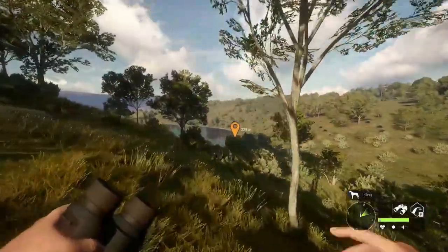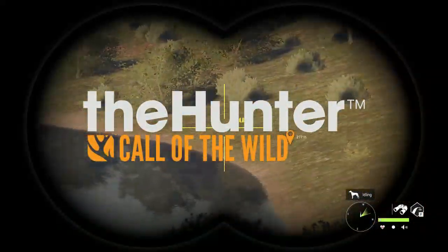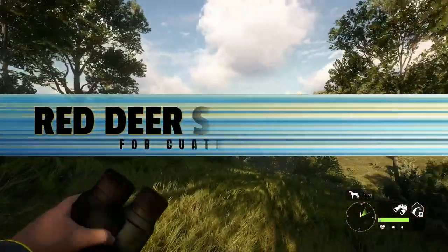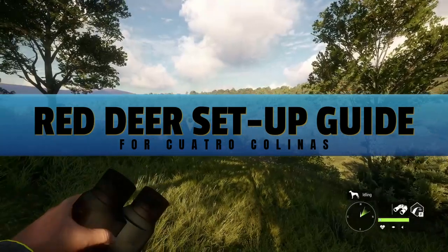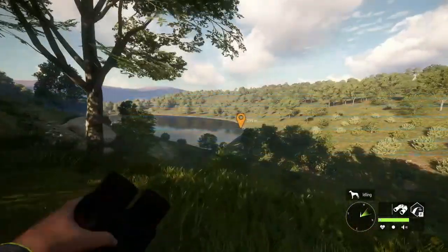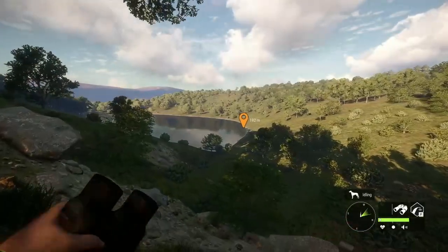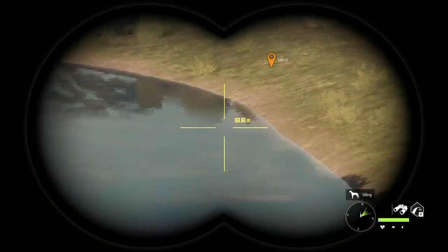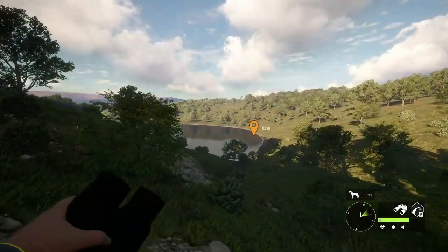Hey guys, we're back here on the Hunter Call of the Wild and today we're going to be hunting in Quattro Kalinas. We're going to be looking for our Red Deer zones since the June 28th update. A lot has changed on this map. Quattro was reset, so if you were doing a grind here in Quattro, you are going to have to relook and rediscover all of your Red Deer drink zones in order to continue your Red Deer grind.